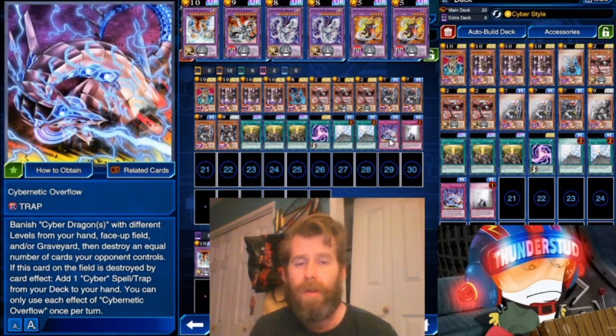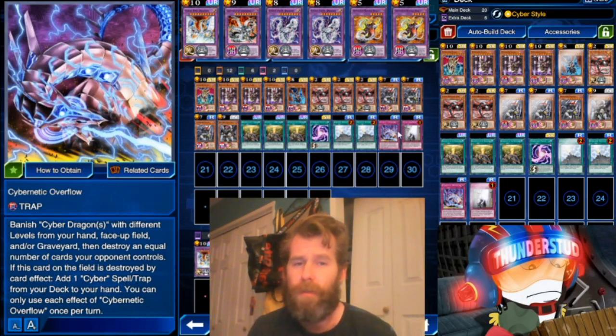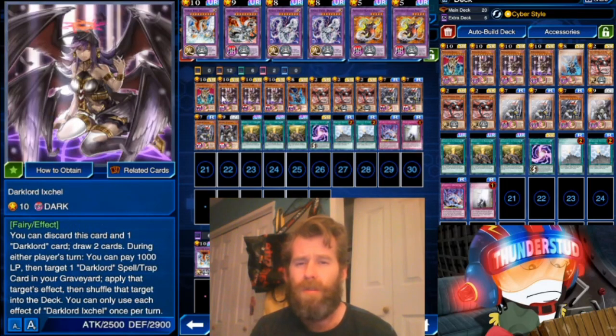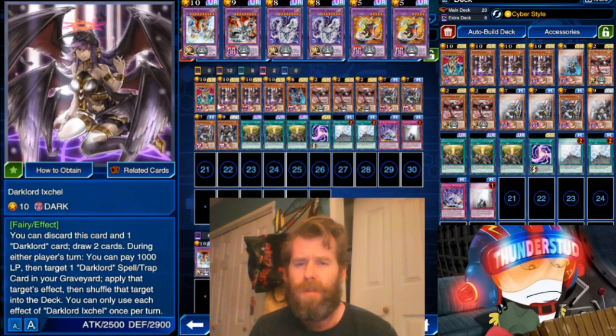Ideally you want to start with a live Sanctify and a live Overflow with two Destructs — that's the ideal setup. It usually works out pretty gnarly and there's little that can really beat that first-turn setup. It's pretty unfair, and then we have follow-up boss monsters with all of the pure raw Dark Lord stuff.